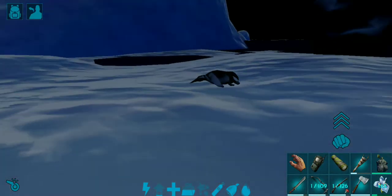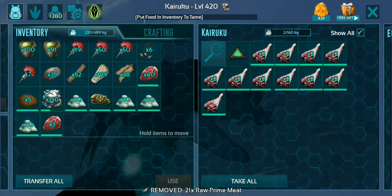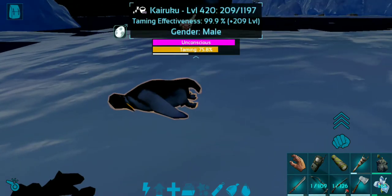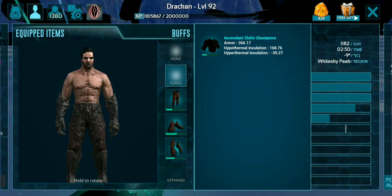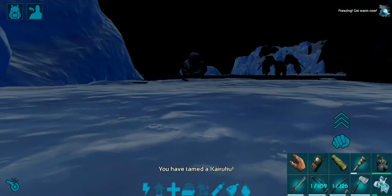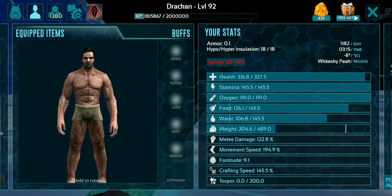I'm really sorry that I had to kill some penguins but now all we have to do is give it the Soothing Balm and transfer the prime meat across. After this guy tames up we'll see about its specialty. They are quite a fast tame. There is no kibble for these guys in mobile, so just keep that in mind. My hypo-to-hyper is sitting at 18 to 18 right now.